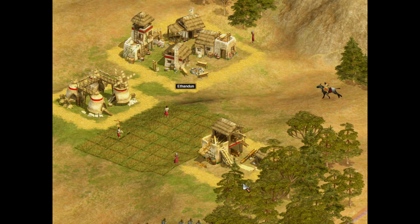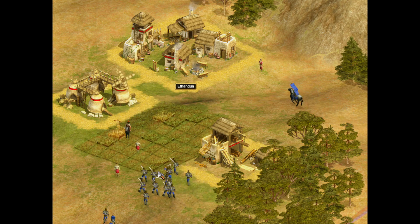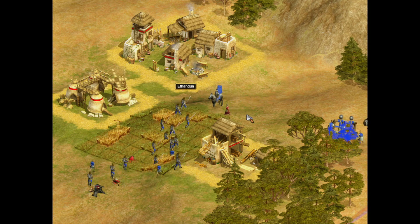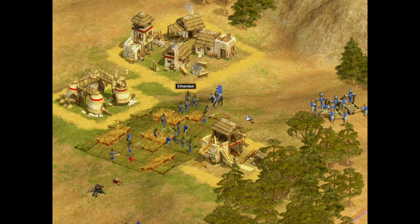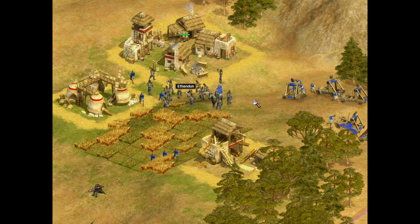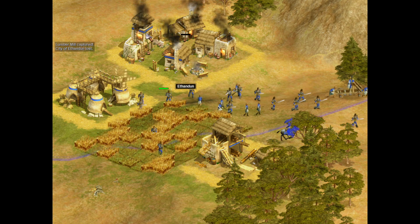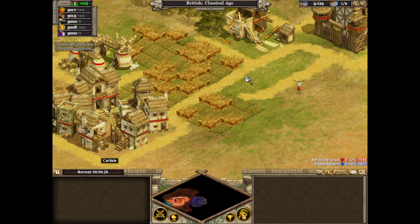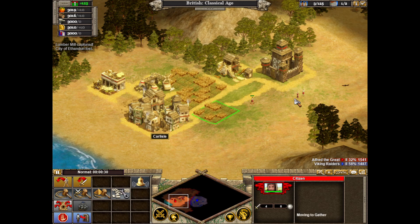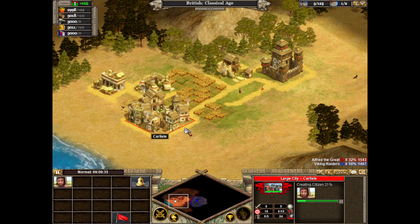Alfred suffers a stinging defeat when the Vikings attack Ithandan. The Norsemen loot the town and Alfred is driven back to his stronghold at Carlisle. Alfred must rebuild his forces and attempt to retake Ithandan. The Vikings now control Ithandan — before we can rally the nation, we must retake that city. Our first goal is to scout the Viking position and find a route for our attack.